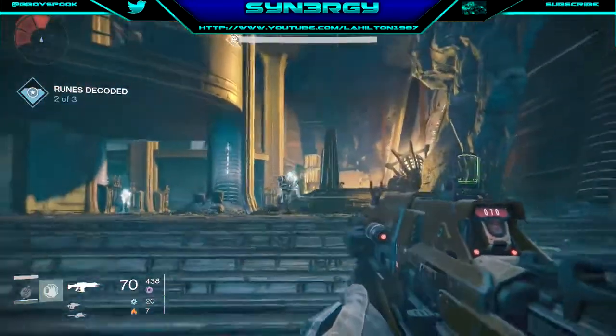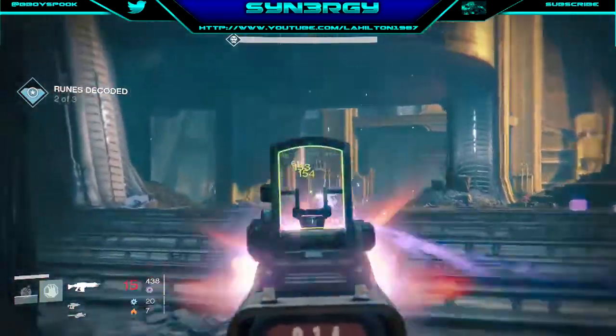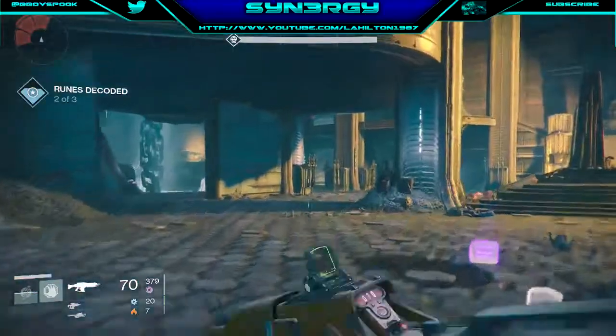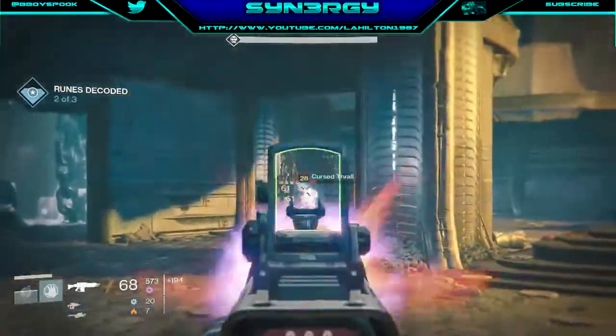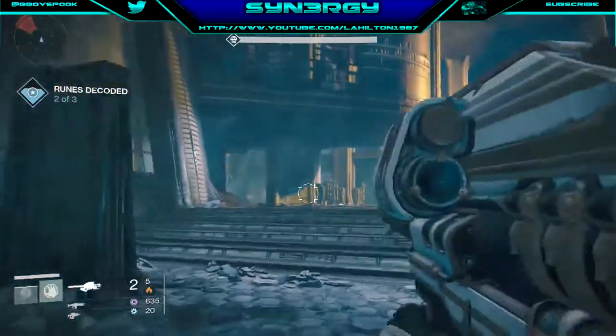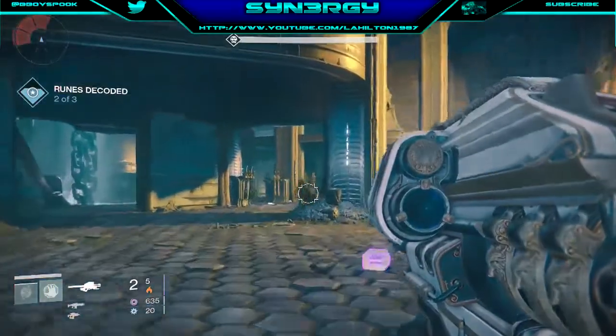We've got curse thralls and normal thralls. We're just going to take out those curse thralls - as everybody knows they do explode. You can see a heavy ammo pack on the floor, which is good. We're going to take them out one by one. What we don't want to do is rush up, because this is the part where the three witches come.